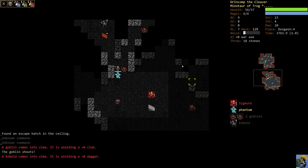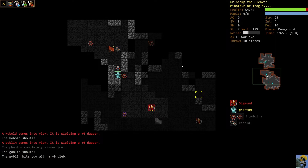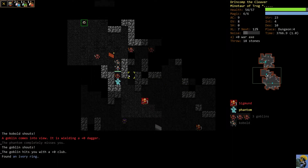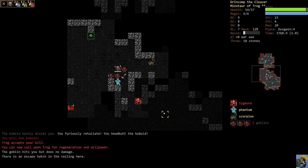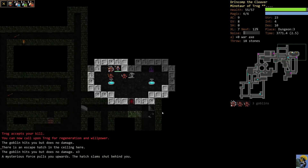More enemies — kobolds and goblins — are coming on screen as we run through unexplored territory. These enemies are actually blocking Sigmund a little bit. I move up diagonally toward the stairway, avoiding a scorpion too. We make it to the escape hatch and go up. The escape hatch is red — a one-way ticket, I can't go back down. But I don't want to right now. Now we're surrounded by goblins, but luckily that's no problem with an axe and a minotaur.